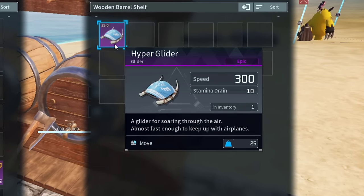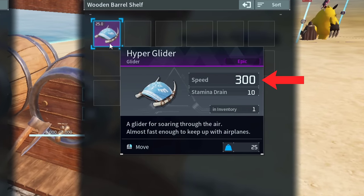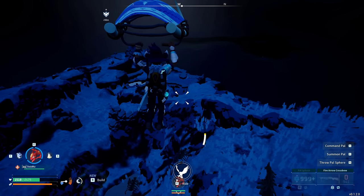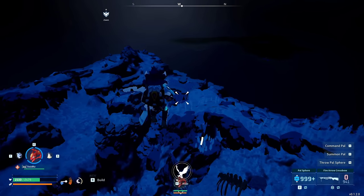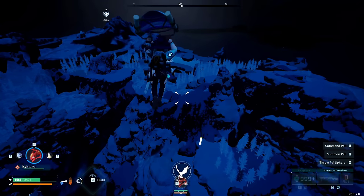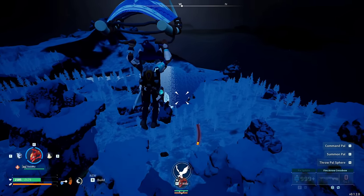but the Hyper Glider beats that by a long shot with a speed of 300, alongside also having the lowest stamina drain out of the gliders. This item seems to be working completely fine, so I'm assuming this is something we'll end up seeing in the future since it's basically finished, or it may have just been something the developers cut since they thought it was too overpowered.